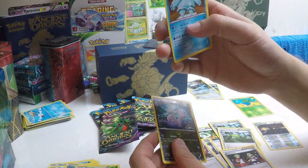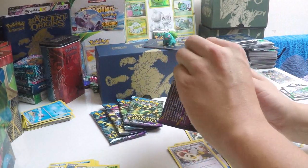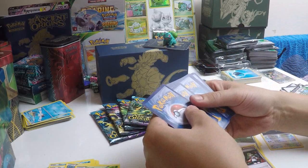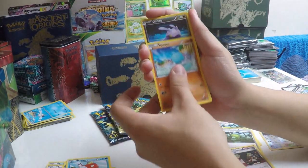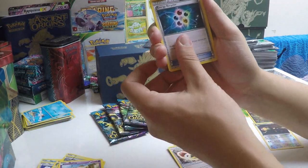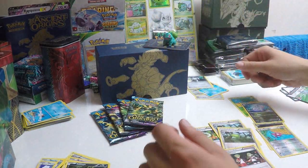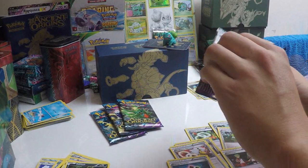Gloom, a reverse Slivu, and a Regice. Pack number four. Another Magikarp, a Wooper, a Goomy, a Malamar, a Baltoy, an Energy Recycler, a Metang, Sableye, a reverse Porygon, and a Registeel. Nice.